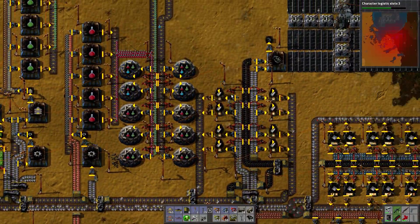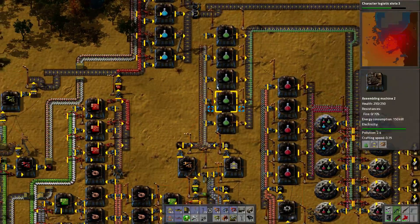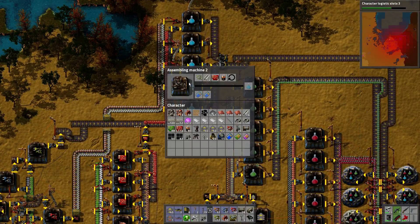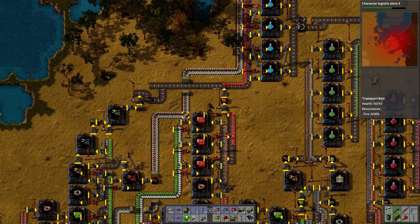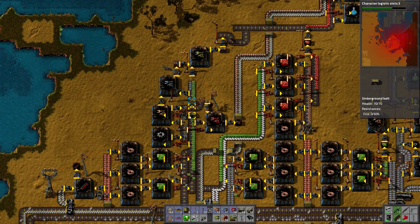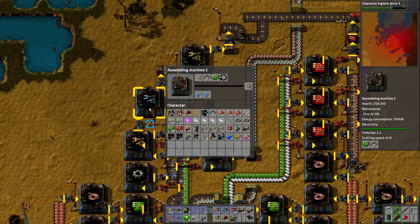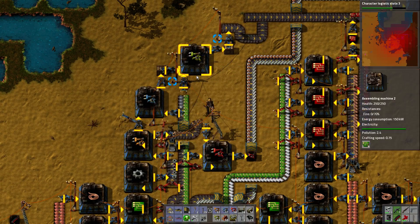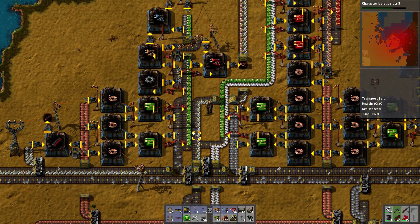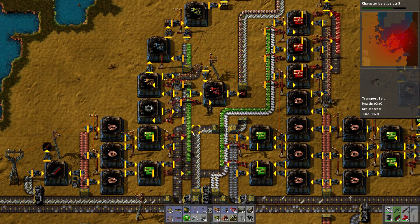Why am I making zero blues? Nothing's going on with the green inserters. I'm not making enough blue inserters. Why? Because I'm not making enough inserters because I don't have enough iron plate - because Steejoe went and hoovered everything up. Yeah, there we go - it's all Steejoe's fault. We do need to make more iron plate.